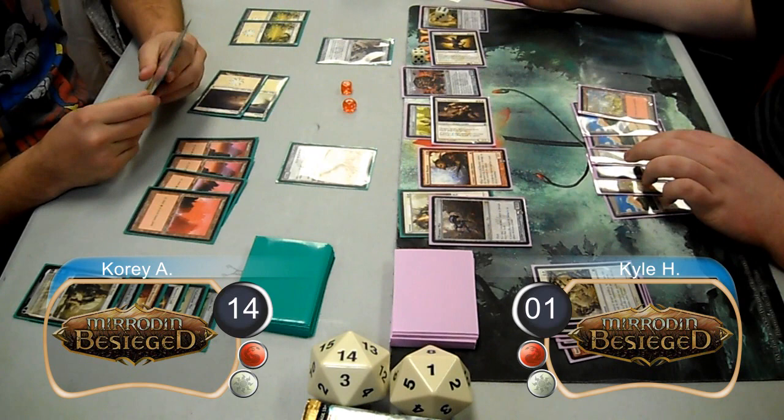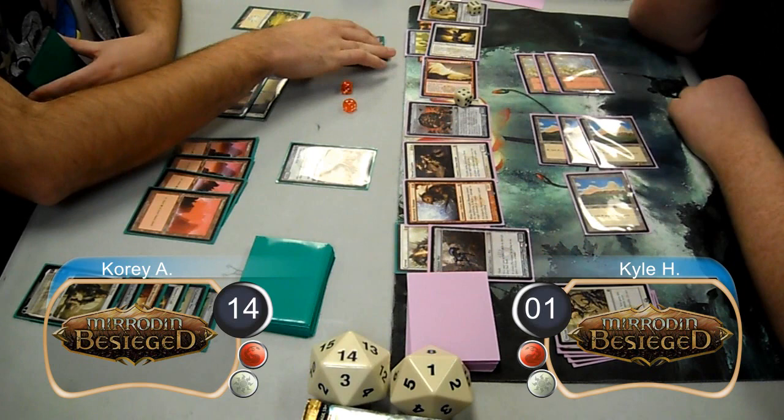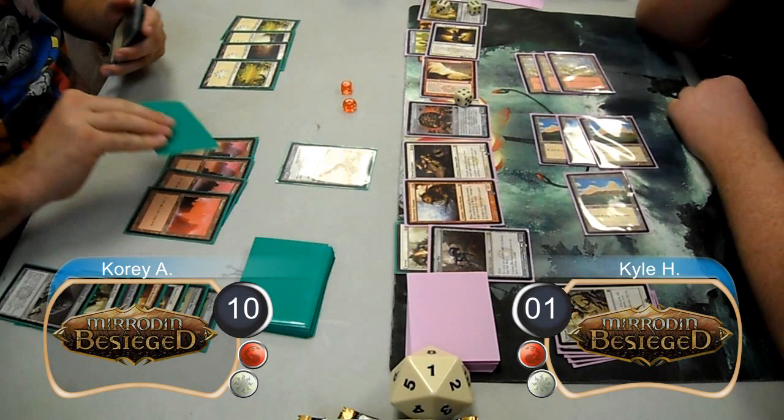Cory set down a Glint Hawk Idol and passed the turn. Kyle then took his urn to 12 counters, resolved Goldenglow Moth Phoenix, and equipped his life staff to it. For his combat, he attacked with the Phoenix and his Hippogriff. Cory blocked the Phoenix with his idol and took the damage from the Hippogriff, going down to 10 life. He then drew his next card and scooped to Kyle, giving him the game and taking them to game two.